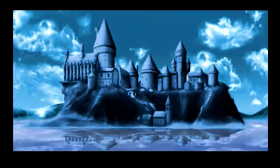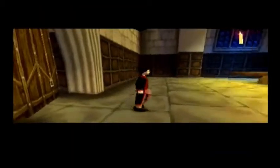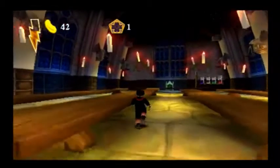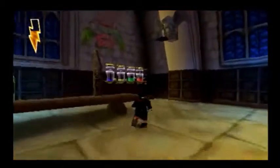Let's check on our house points, because priorities. We need to stop Snape, but first let's check our house points. As we've learned, the big bad will always wait until we're ready.